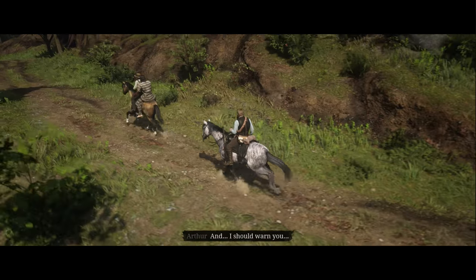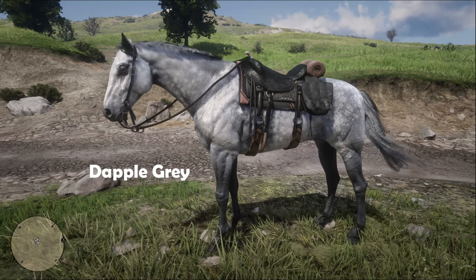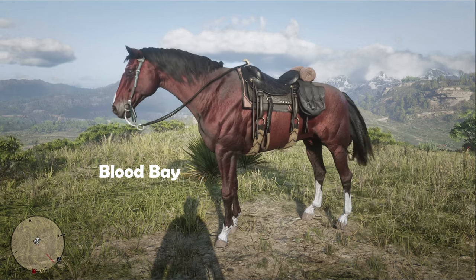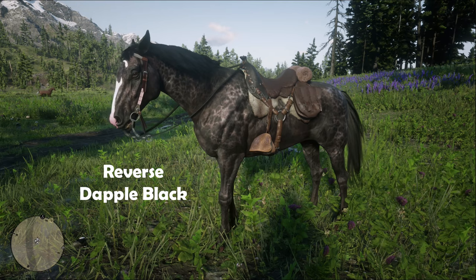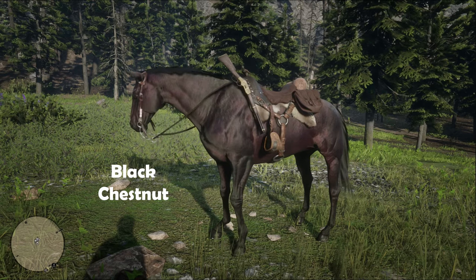Six different variations of Thoroughbred are available in Red Dead Redemption 2. The two common coats include the Dapple Grey and the Blood Bay. Also two uncommon coats include the Brindle and the Seal Brown. Lastly, the two special coats include the Reverse Dapple Black and the Black Chestnut.